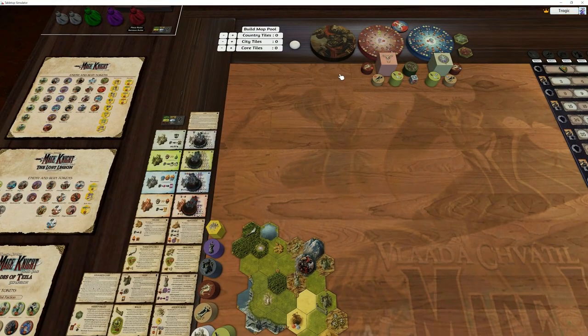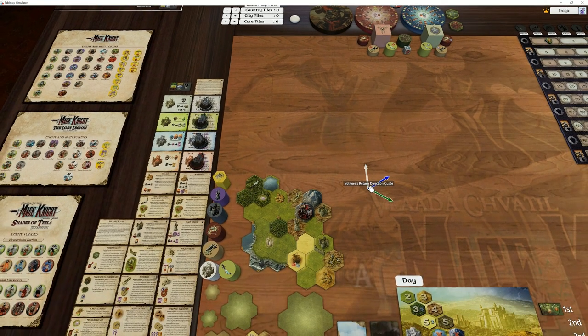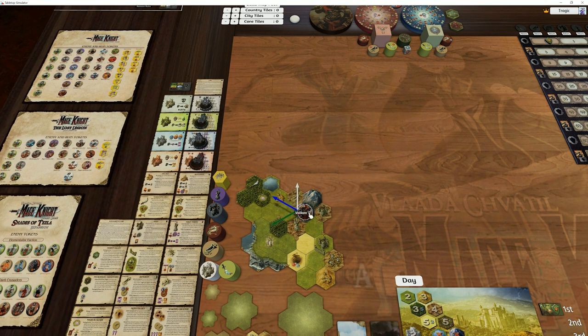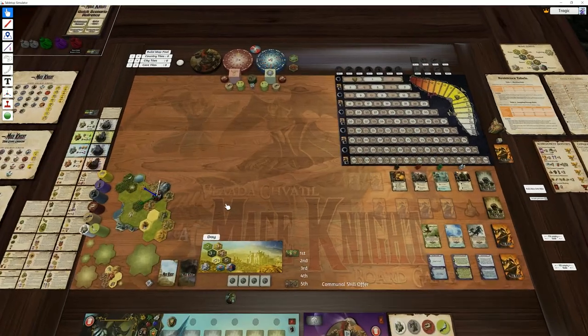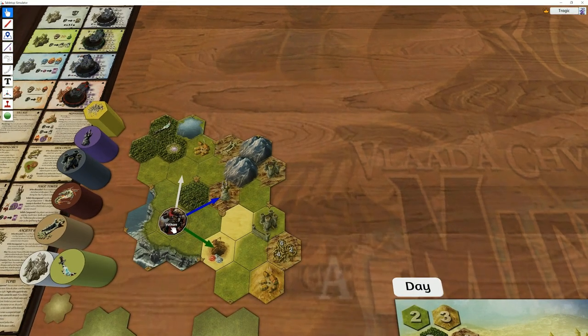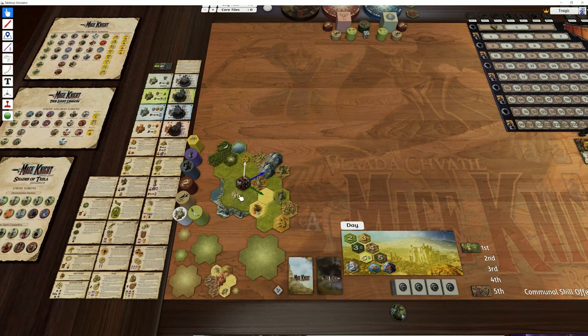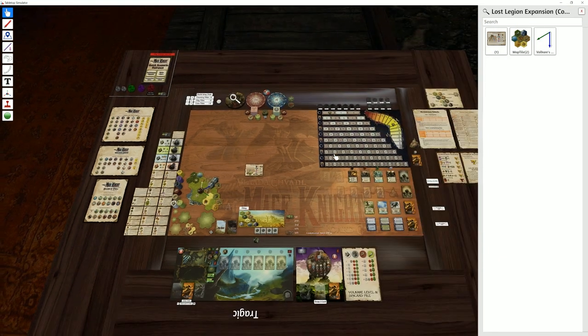Place Volcair wherever you want him, then flip him over with the F key. Grab the arrow you want, flip it over with the F key as well, then drop it on top of Volcair. On the toolbar there's an option called Joint — click Joint, highlight the arrows, then highlight Volcair and let go. Now the arrow is attached, so as he moves around you can see exactly how he's supposed to move. You can also just use the normal cards if you prefer.